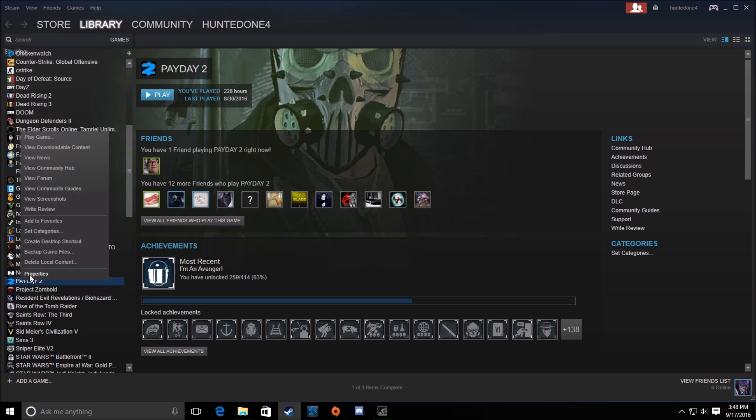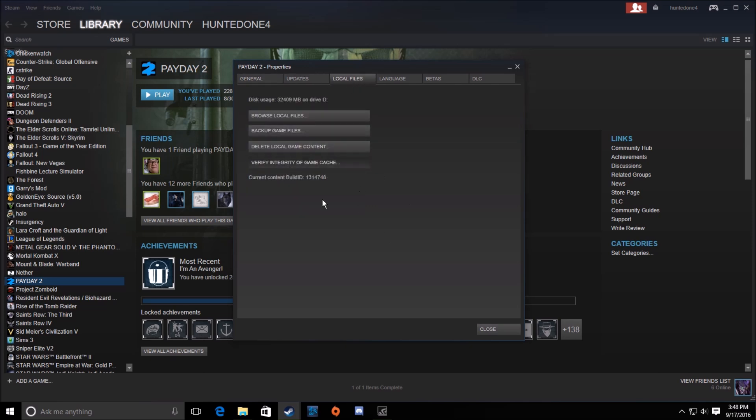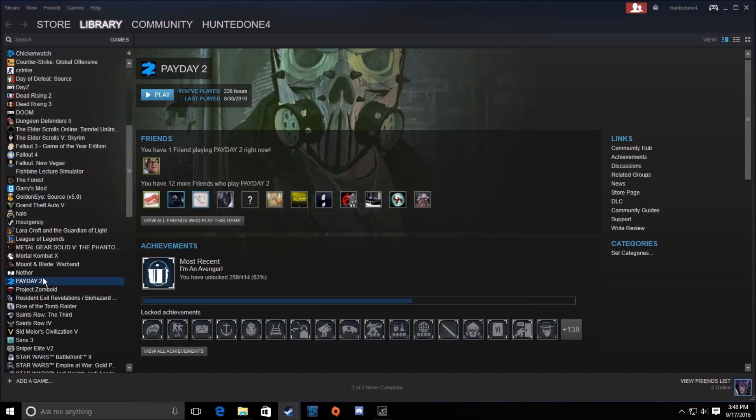Another way — which typically really isn't always a solution to fixing a problem, but I'll show it anyway — is verifying your cache. Nine times out of ten it's going to say a file has something and it's being re-acquired. It'll say that all the time and you could do it several times and it'll keep saying it, so this isn't a very trustworthy way to go about fixing this. But it wouldn't hurt to just try it.